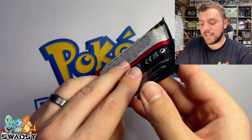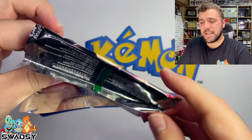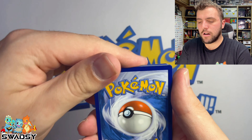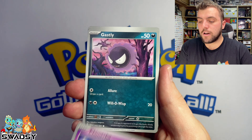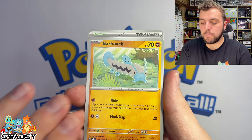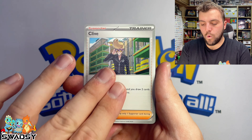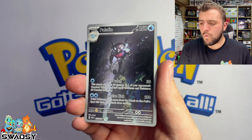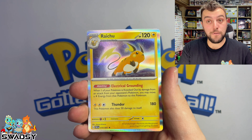Into the Tinkertuff pack — I get confused by them, they look the same. Steel Energy, Chimeco, Ghastly, Poudain Student, Barbroach, Artisan, Lantern, Clive again, Fido Reverse Holo — very nice. We've got the Illustration Rare of Palafin and a Raichu Holo Rare.